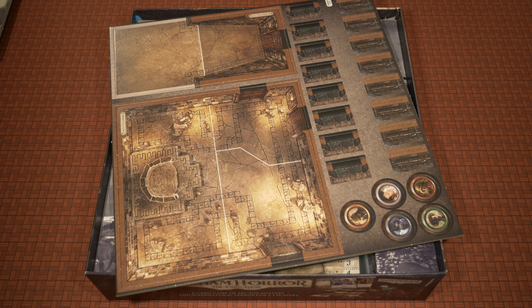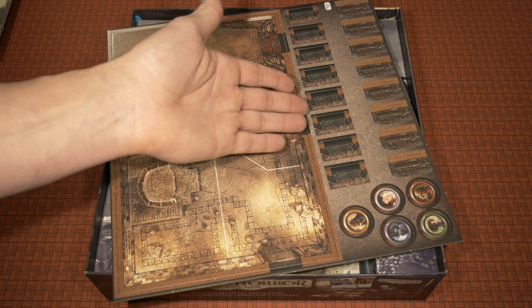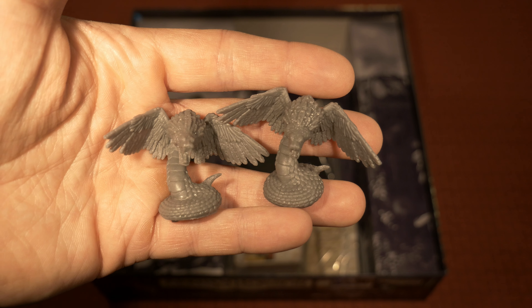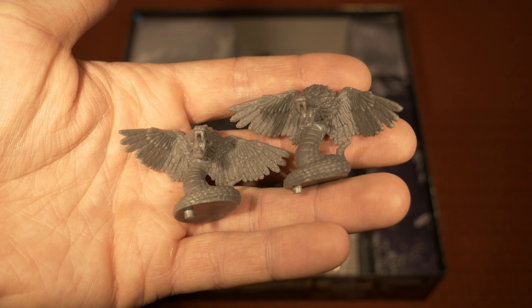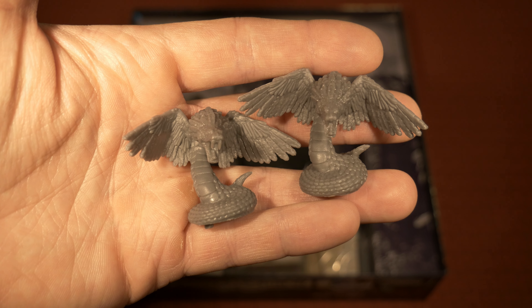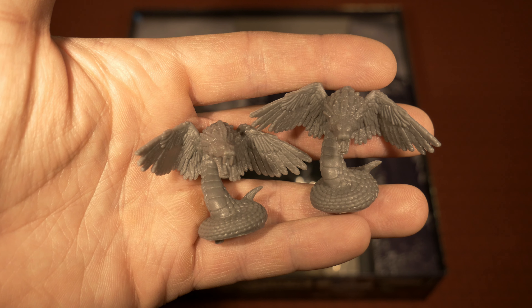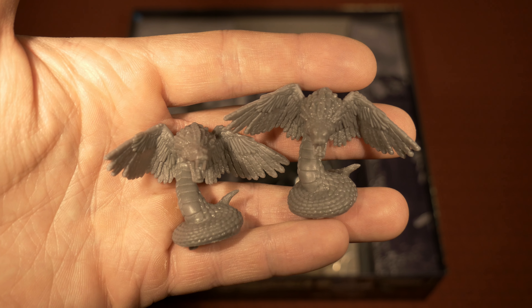The last tile sheet includes hall chamber number 2, the throne chamber, door end caps for sealing off paths, and five new NPC characters for the scenarios. The Feathered Serpent miniatures get a nice close-up — they look pretty cool with the nubs at the bottom to fit the standard black bases. However, I don't plug them into the black bases that come with the expansion. I buy clear plastic bases and glue the miniatures to those so the beautiful tile artwork isn't covered up as the monsters move around.